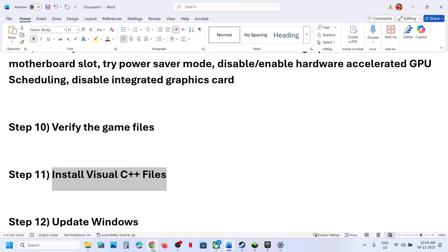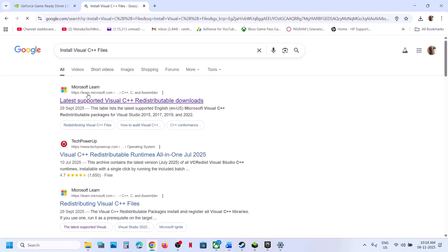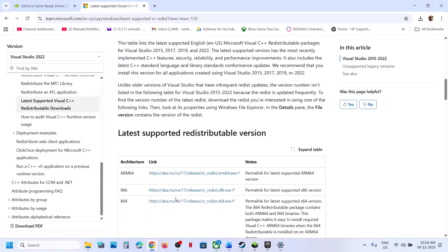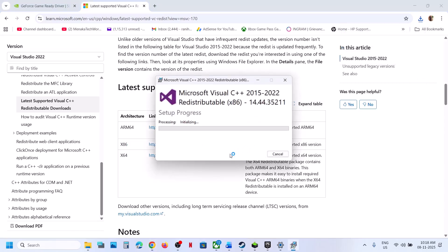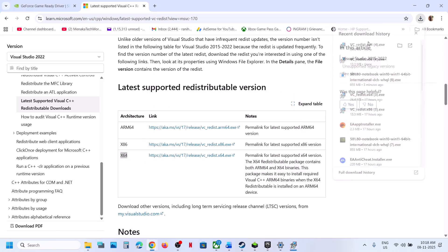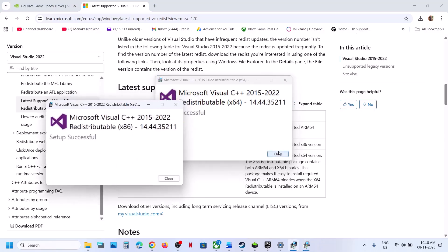If still not working, install Visual C++ redistributable files. Go to the official Microsoft website — you can search on Google and go to the Microsoft website. Download the Visual Studio redistributable files: both the x86 and x64 versions. Run the x86 exe file — if you see the repair option, click repair; if you see install, hit install. Then download and run the x64 exe file — again, click repair or install as applicable. Click yes to allow and let the installation complete.